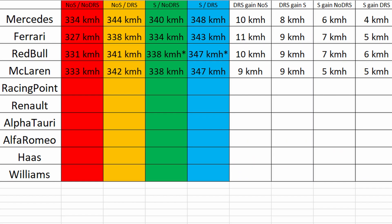You gain 9 kilometers per hour with DRS in the McLaren and 5 kilometers per hour with a slipstream. At the moment, if you look at this data, the McLaren gains the least with DRS and also slipstream compared to Mercedes, Ferrari, and Red Bull. The slipstream is not every time exactly the same, but we tried to do it every time the same — there are little margins, but we tried our best.